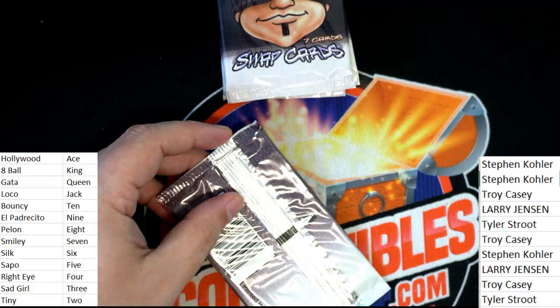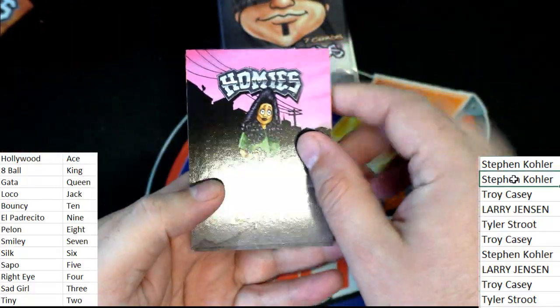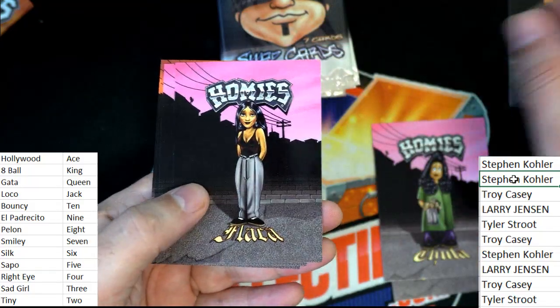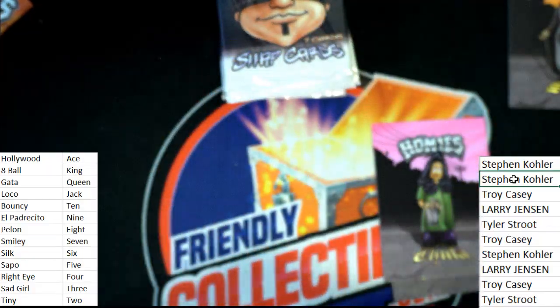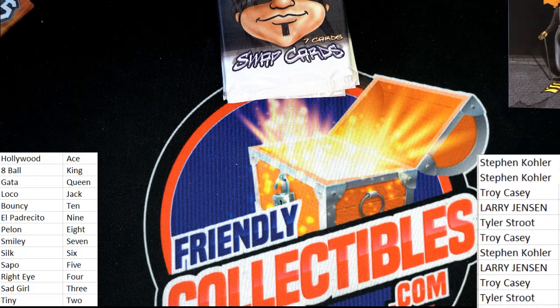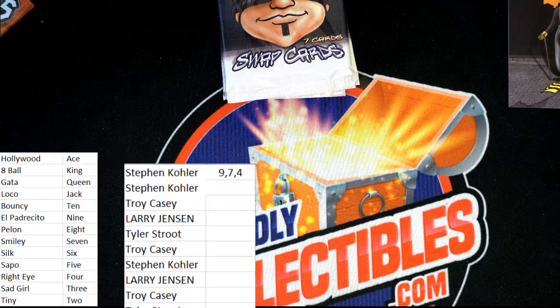Steven K is up in pack number two. TJ, what's going on man? Good to see you. Silk is number six. So Steven K, your second hand - this should be showing - your second hand is at number six.